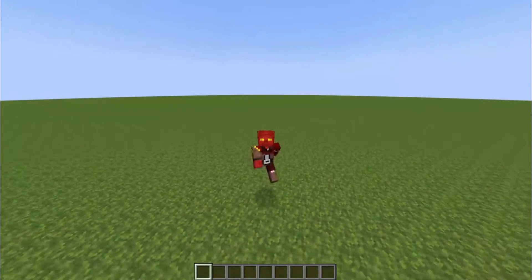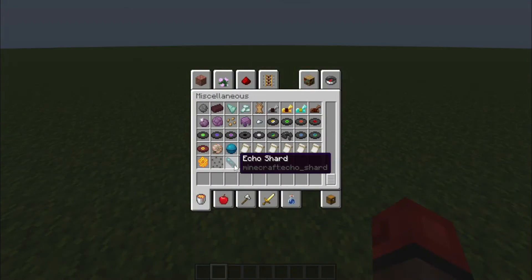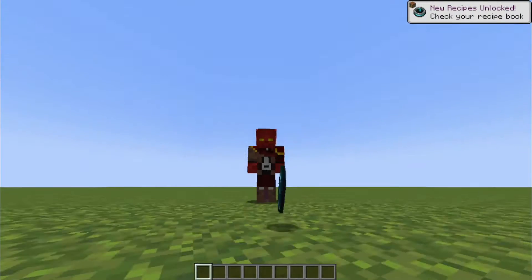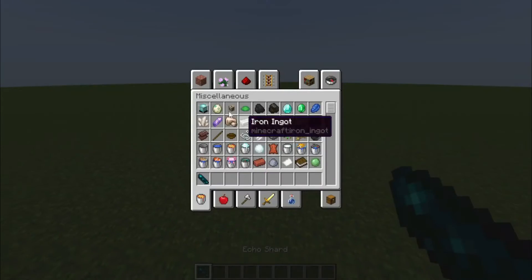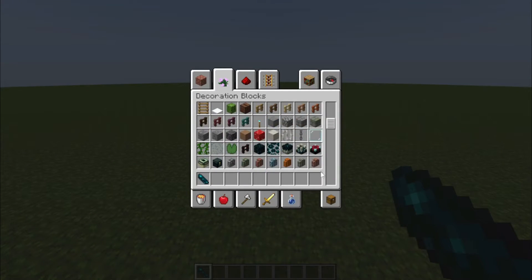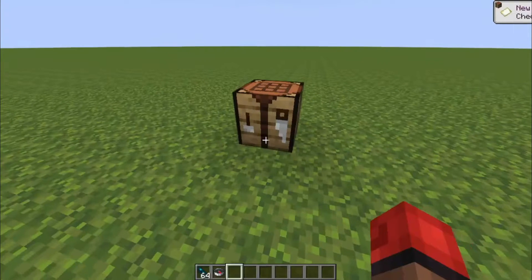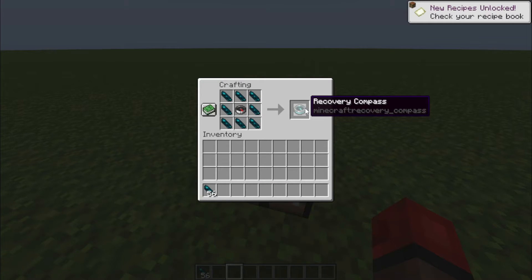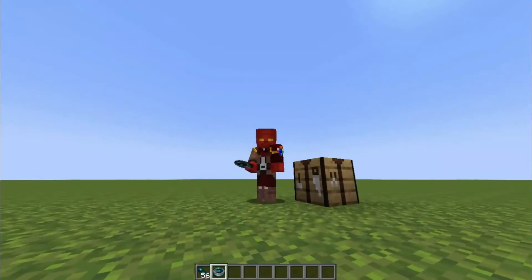It's been a while since I've done a snapshot review, but this one I just had to do because it's just so good. In the latest snapshot we got these things called echo shards. You find them in the deep dark, and what you can do with them is grab a crafting table, take a compass, surround it with the shards, and you get the recovery compass.